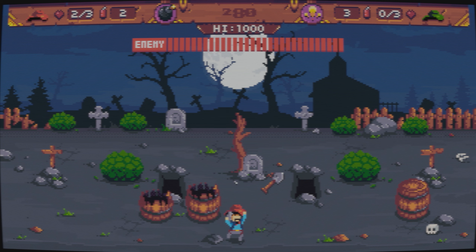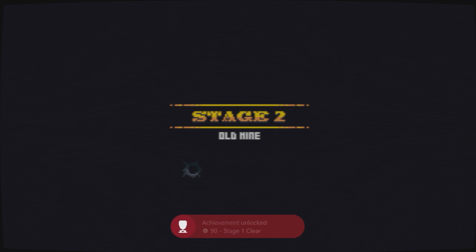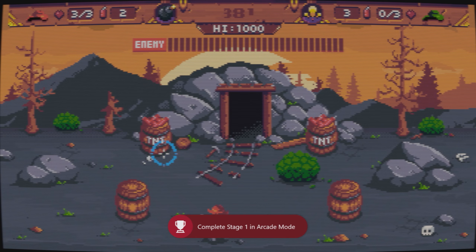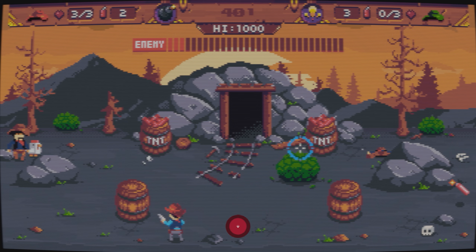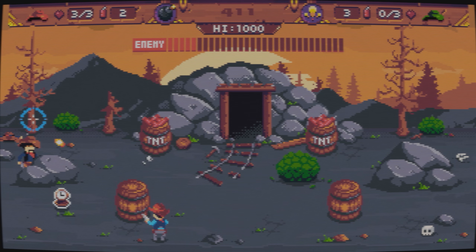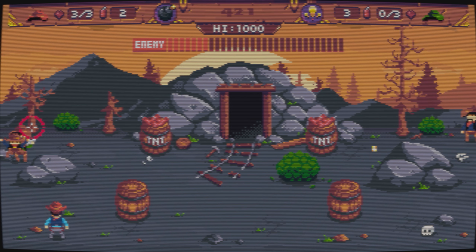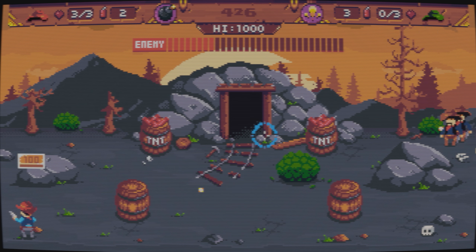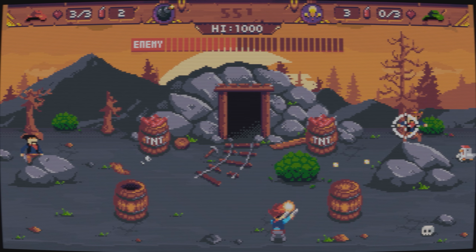Once you've cleared all enemies on screen, you should get the achievement for clearing stage one of arcade mode, and this will move us straight into stage two at the old mine. Same premise again as stage one, just clearing all enemies on screen and using the barrels as cover. You can destroy the trees in both the top left and top right - these will reward you with a gold bar. Just ensure that you pick those up to give you some additional score, but it's not really necessary.